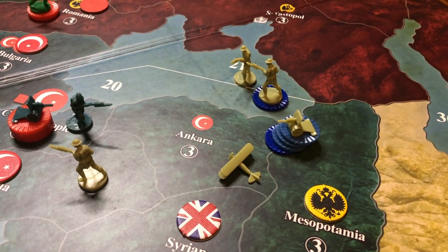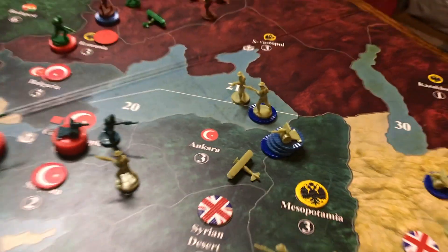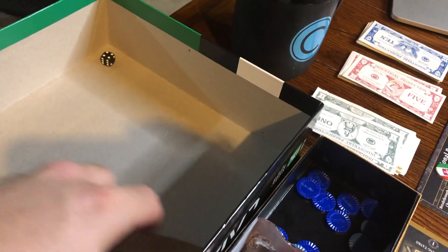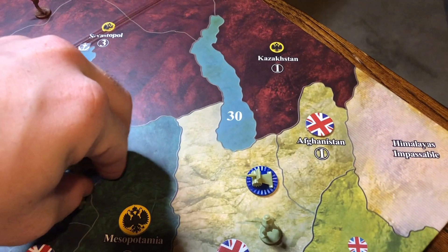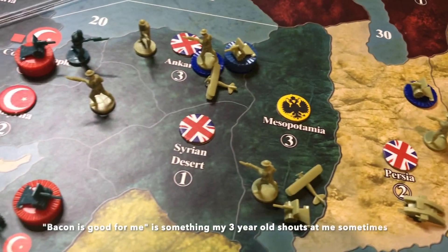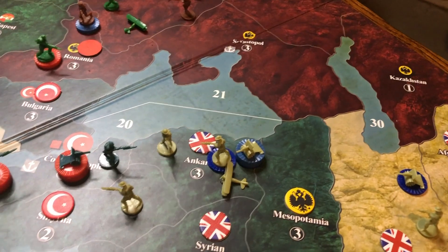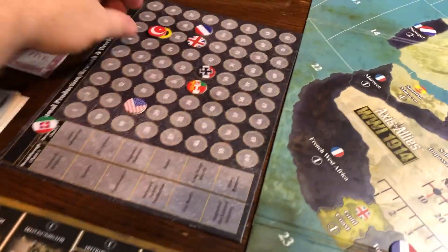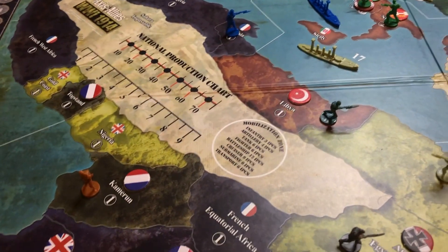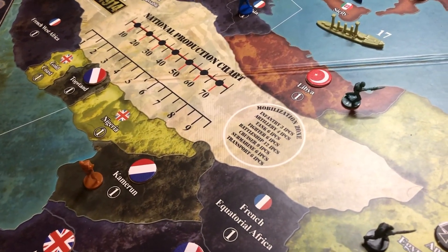My apologies — my phone told me I was out of storage so there's a break in the video while I freed up space. He had two infantry and an artillery defending — no hits for him. Ankara is mine! Full boom boom — roasted. Turkey moves down three IPCs, Britain moves up to 37. Sweet Caroline.